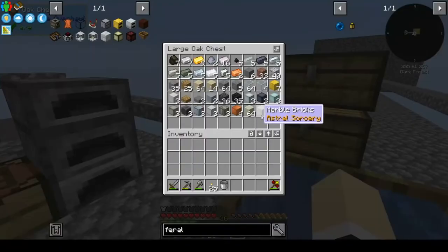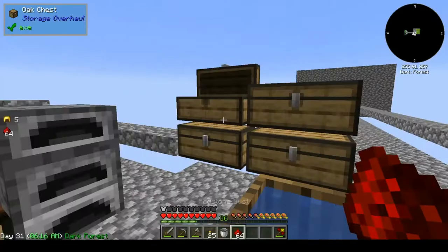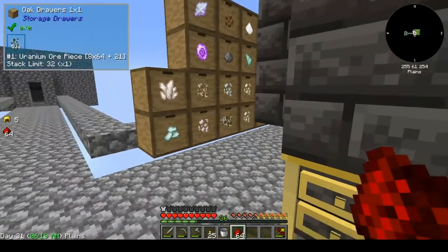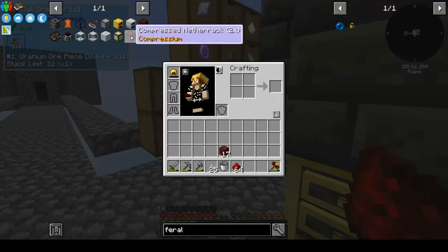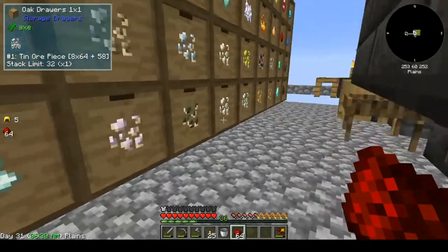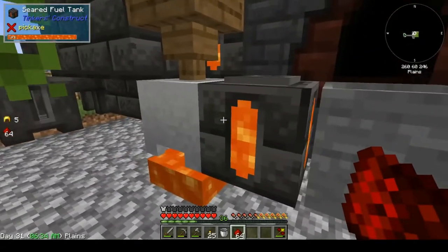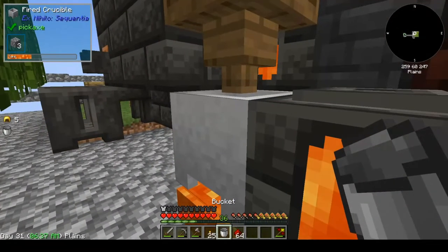I have smelted up some of each of the metals so we have them. I have been working on the netherrack — we need 81 netherrack because we need a double compressed netherrack, which is 9 compressed. So 9 times 9 is 81, that is a stack and 17, for those of you that are counting.